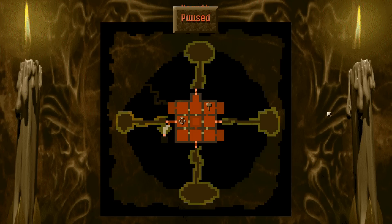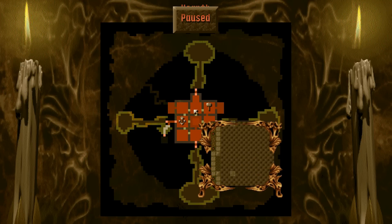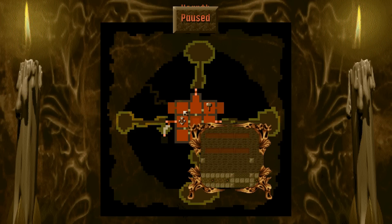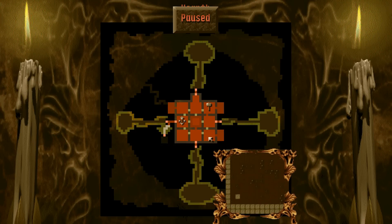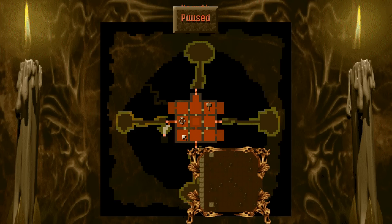So we start with a dungeon pre-built. The workshop and the training room is there. All the rooms are filled — everything I need to run a dungeon exists here right now. We have a portal right here. We have layers, treasure rooms, a library. We've got the workshop with people working there. There's the lair, the hatchery, yet another lair, and another hatchery.